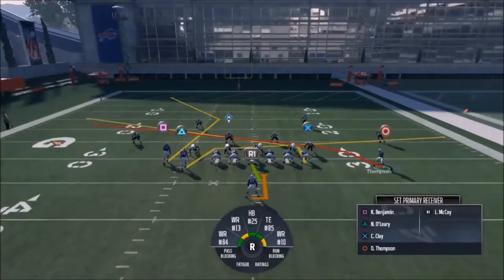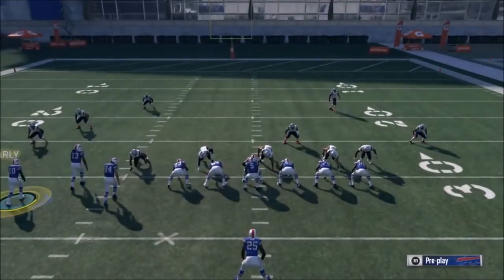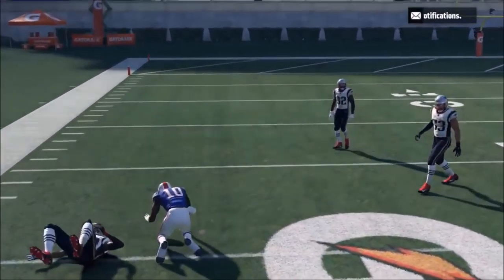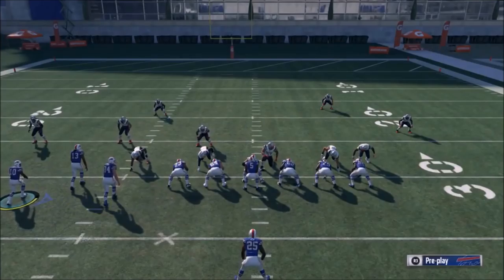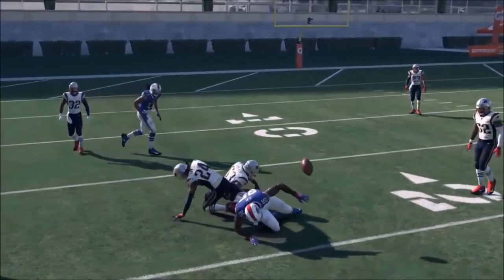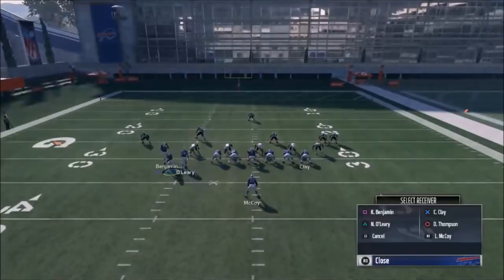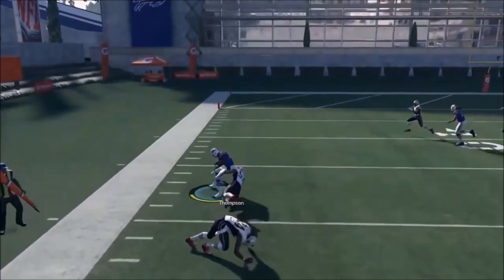I'm hoping to get some man coverage because this is a really good play against man. It looks like we got a cover two now. Against cover two, the read to me would probably be Clay. If it's a hard flat or something, that circle route might get jumped — but as you can see, he still kind of beat it. That angle that Thompson takes just beats most things. Make sure you cancel this play action because it's all timing — it's quick, and the play action can really get in the way. It looks like cover three, so I know Thompson's probably going to be the guy. Cover three or cover four, this guy's going to beat it right away — look at that, he's just wide open. I threw that probably quicker than I needed to; he could have had even more space.